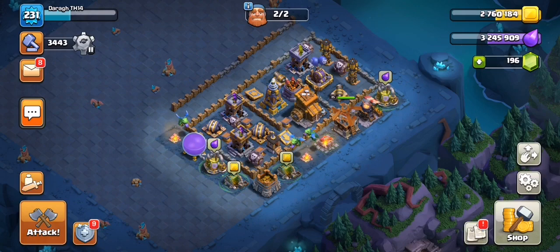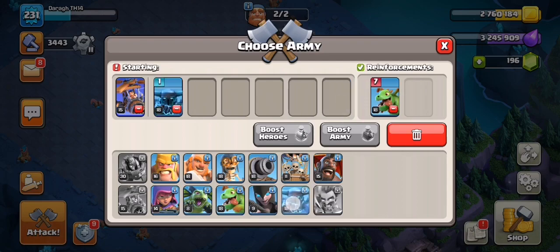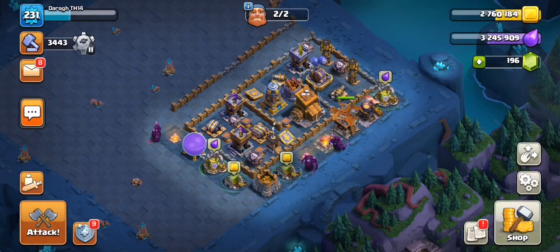Hey guys, today I'm going to show you two armies that are very easy to use and very powerful in the builder base. The first one is literally just a baby dragon army, and the other one is using PEKKAs instead. You can bring wall breakers as well if you need to break into the base, but usually it's just all PEKKAs. I'll show you a few replays of how to use them.